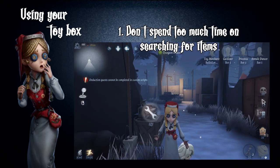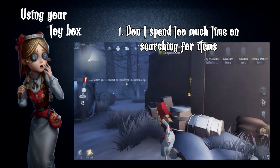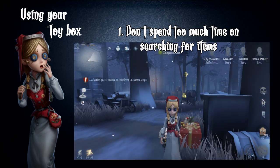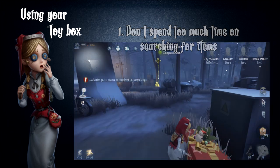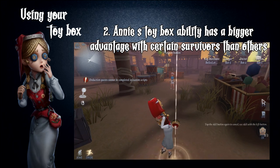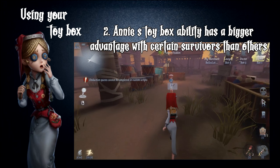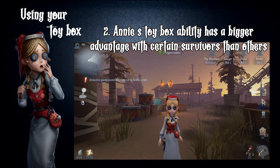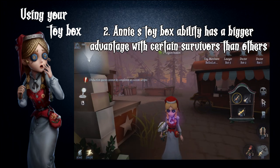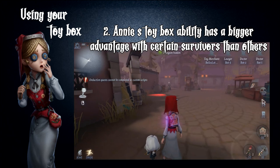Don't spend too much time searching for items. While they can be useful later, do not go out of your way to search for chests. Instead, only search for items if you stumble upon chests, and make sure that decoding is our top priority. If you are matched with survivors that can't carry other items, don't even bother searching for items, as neither Annie nor her teammates can use those items.